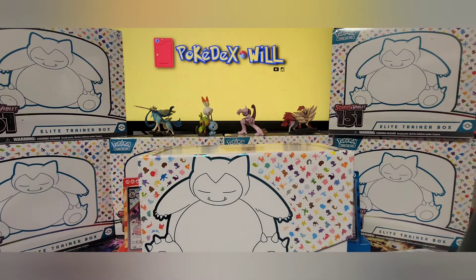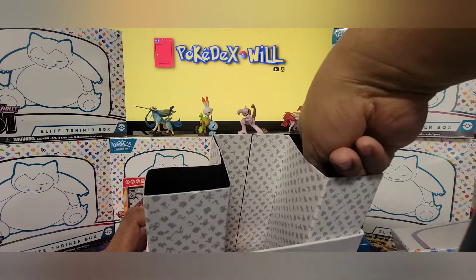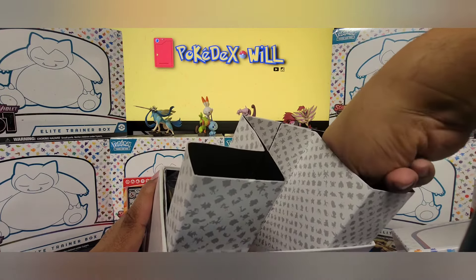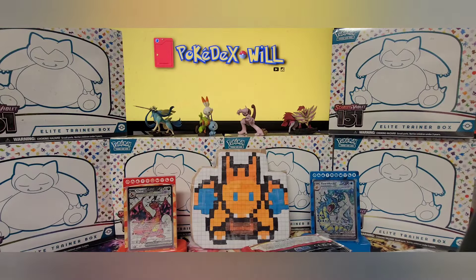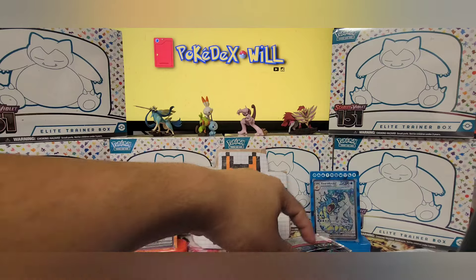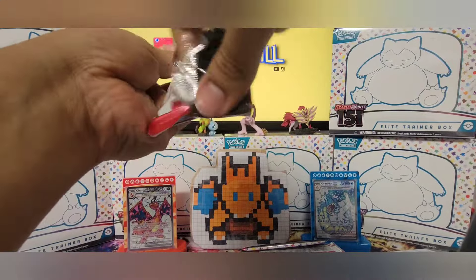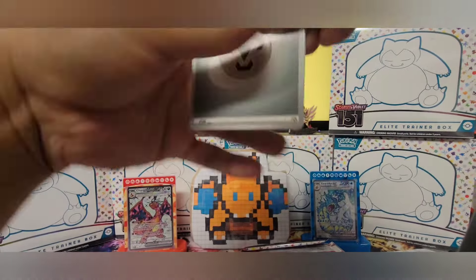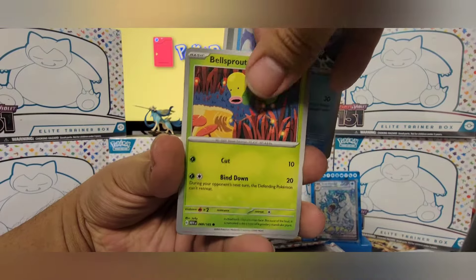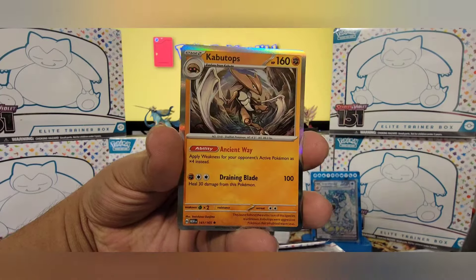Alright, let's jump right in. Number one — Magmar, Shellder, Bellsprout, Horsea, Haunter, Golduck, Pinsir, Pinsir again, Gyarados, and Kabuto.